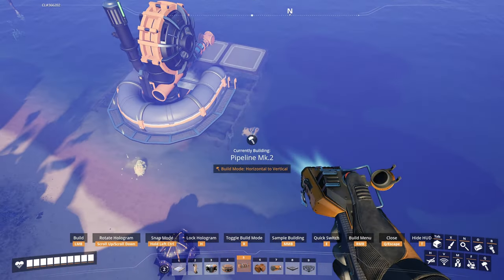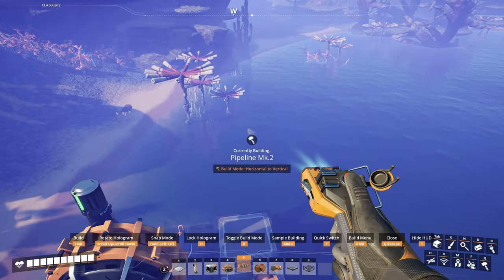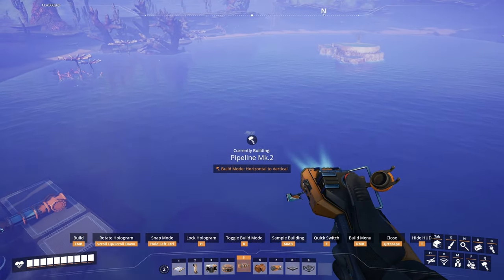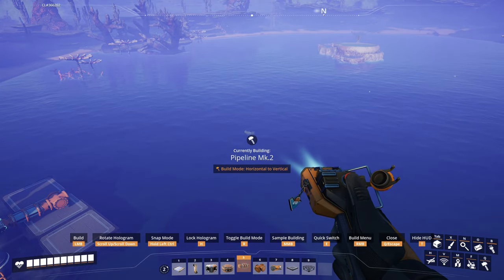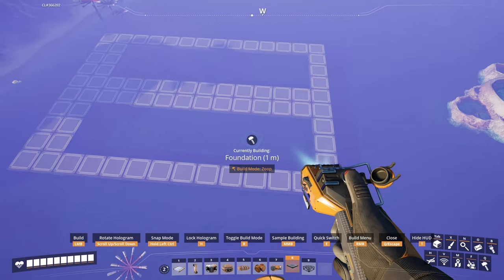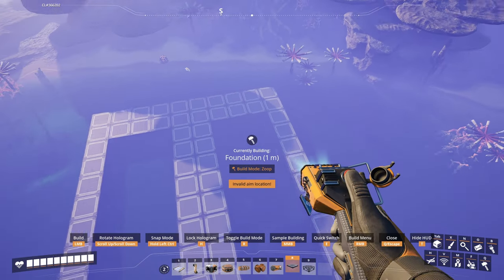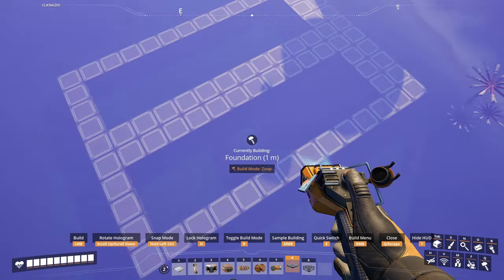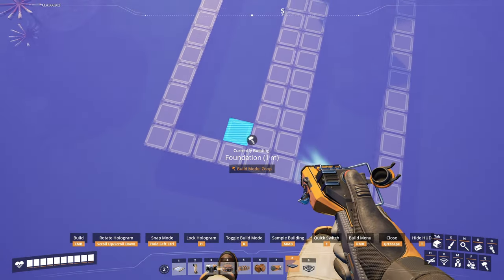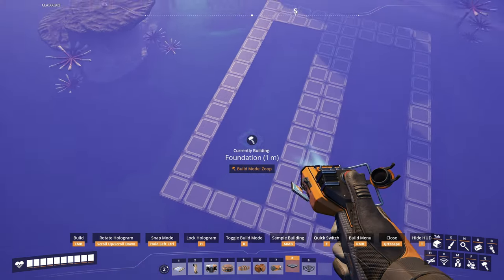Now we just do the base bottom foundation 10 by 14. The first floor is going to look exactly like that — all the water extractors will have four here, four there, and four on the outside, all facing inward.